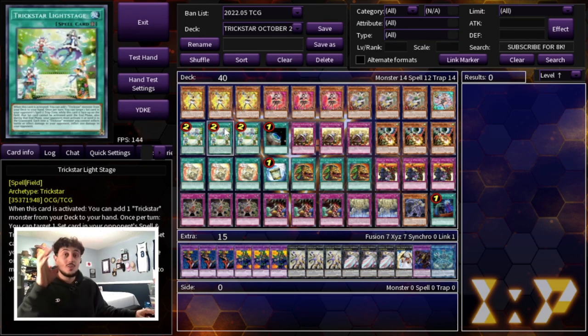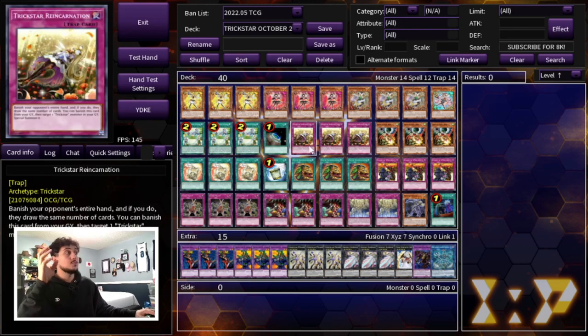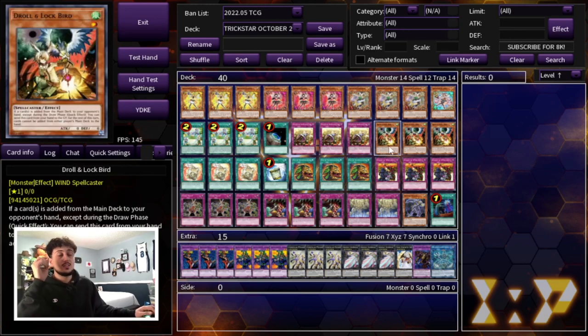Then of course we're playing three Reincarnation as well as three Droll and Lock Bird. This is just FTK on its own. If you resolve the Reincarnation Droll Lock, your opponent is not playing Yu-Gi-Oh. So that's why you have to be playing this — there's no argument to not play this. You have to be playing these six cards.